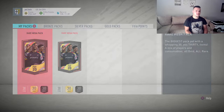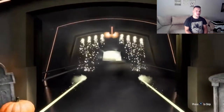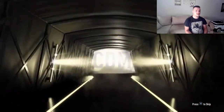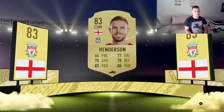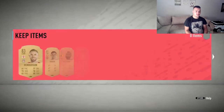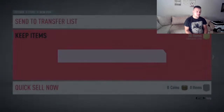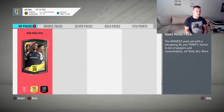The second pack is going to be a rare mega pack. England CDM, Liverpool — it's going to be Henderson. Not the best pull but I'm going to take it; there's nothing else you can do. I had okay rewards till now with all the untradeable high-rated players and they were okay. Going to be quick to discard everything.